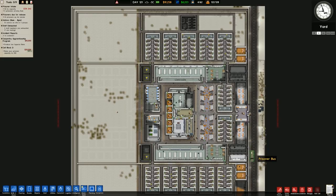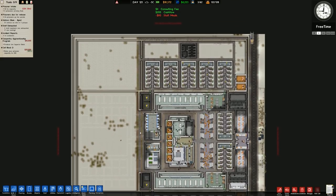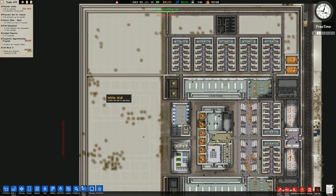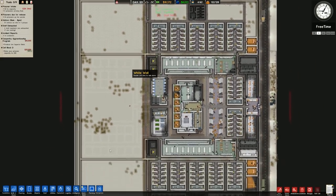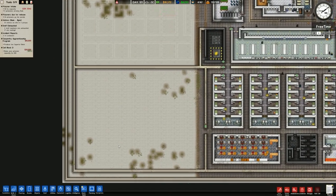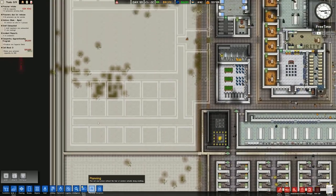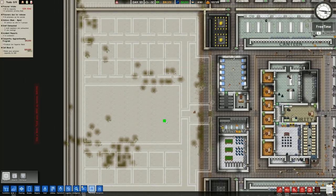Welcome back once again to Prison Architect, where in the previous episode we expanded to the left and put the perimeter wall all the way around that. We then sectioned it off so the top and bottom sections are ready for the placement of forestry and the tiles, metal detectors, and things like that. We also planned out the centre as a rough planning idea.